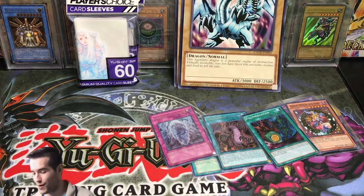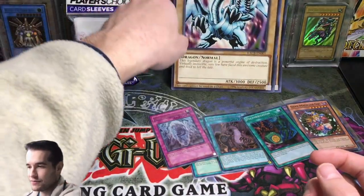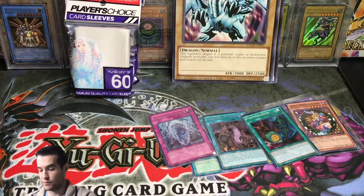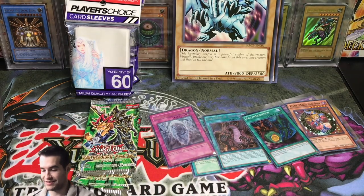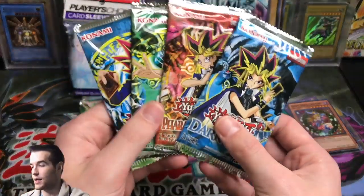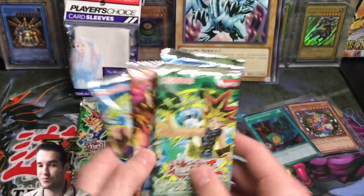Box three — look at this. We got ourselves a Blue Eyes White Dragon for the third time, so we have three Blue Eyes White Dragons. Not too exciting. Player's Choice Sleeves, then a Duelist Pack Yugi — big surprise. Two more Duelist Pack Yugis. But in this one we got a hot box! Blue Eyes White Dragon pack, Pharaoh's Servant, Dark Crisis, and Spell Ruler — here are the packs we're looking for.